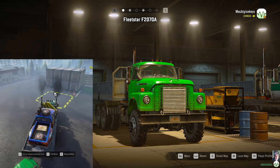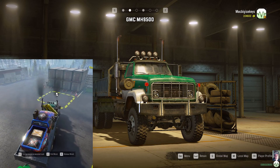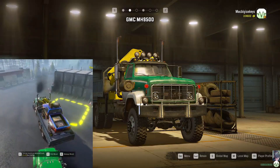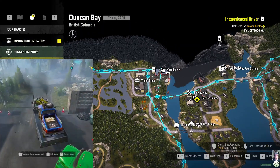With this mission I would recommend taking two vehicles. I took the Fleetstar 52070A with the sideboard bed and the GMC MH9500 with the sideboard bed, but for this one I also added the crane — very, very helpful.